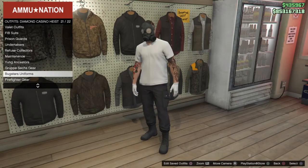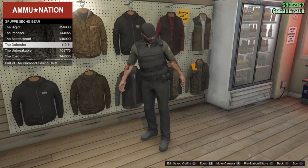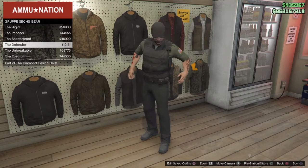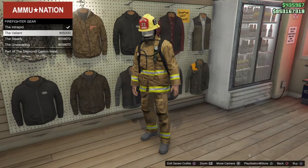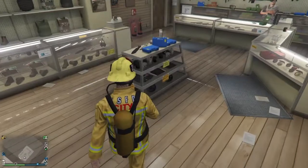You can also do this with a cop belt. If these are all locked, do the exact same thing on the casino heist but make sure it is the entrance outfit. The only thing is literally to equip one of these two — I'm going to do the top one.